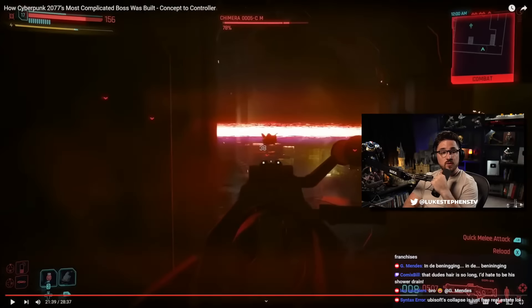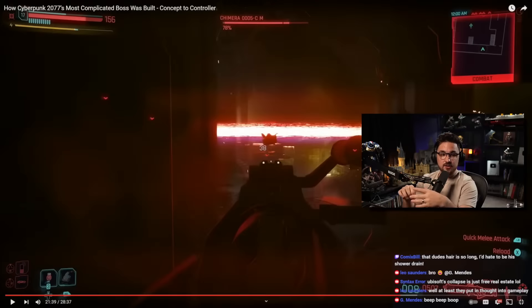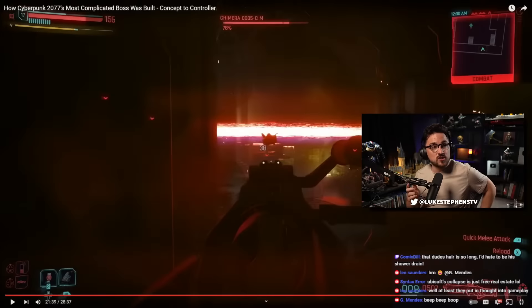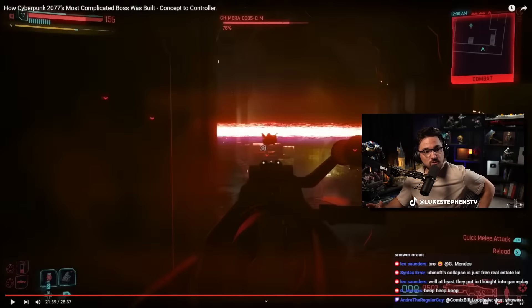Even little touches — like you notice how the laser always starts pretty much as far away from the player as possible. In the context of a giant Chimera military robot, that probably doesn't make sense — it knows where you are, it's shooting at you. But because they're designing a video game, they have to communicate to the player: this is coming, prepare, get behind cover. These are the little things I love about video game design — if you're just playing in the hectic moment you probably don't think about it, but when you pause and ask why it starts the laser so far away, it's because they have to communicate to the player that it's coming.